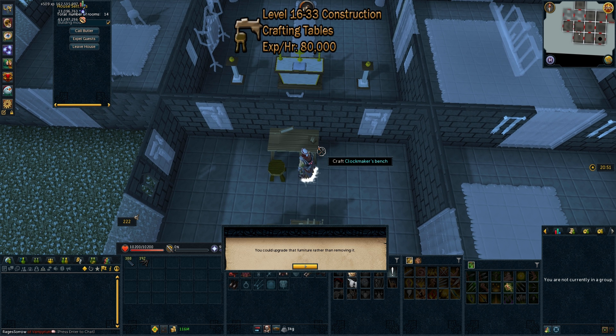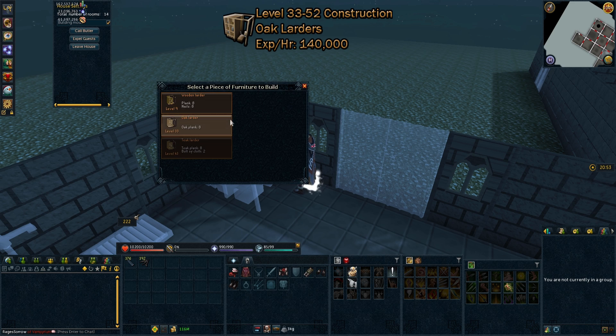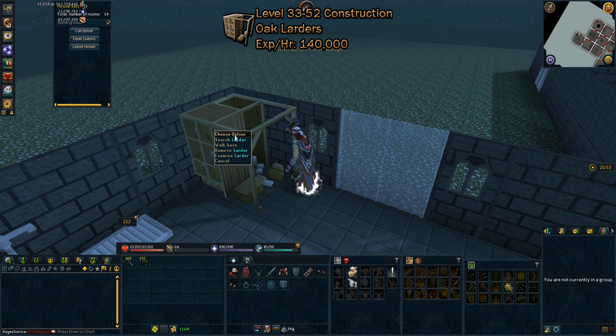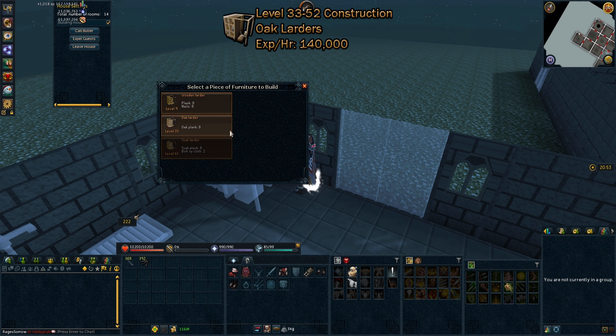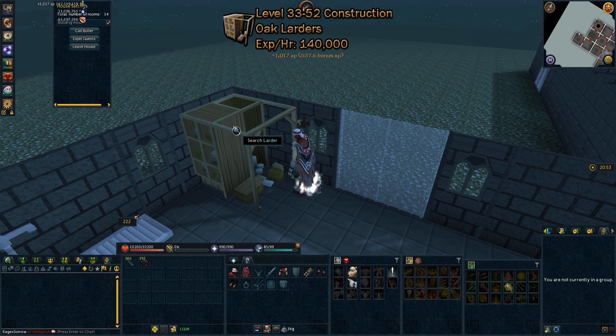Again, this is determined by how much the planks are at the time that you buy them. From levels 33 to 52 construction, we'll be doing oak larders. They're approximately 140,000 XP per hour, and their GP per XP is roughly 42.16 each.